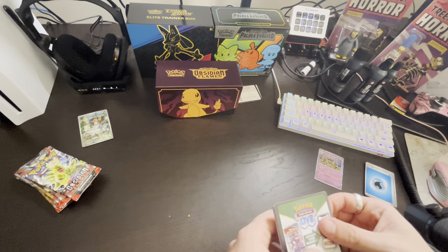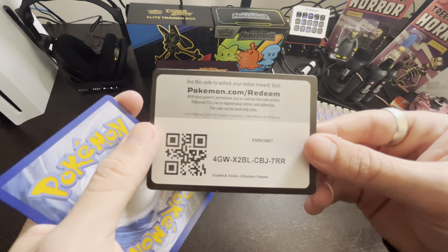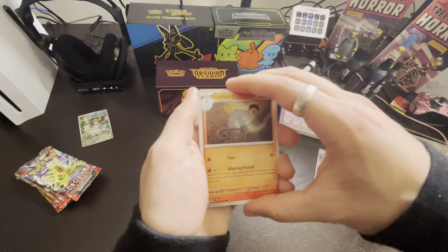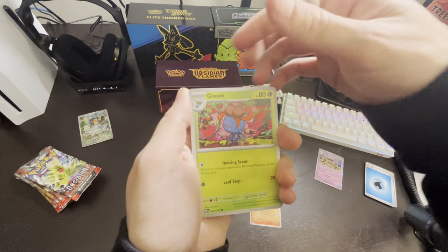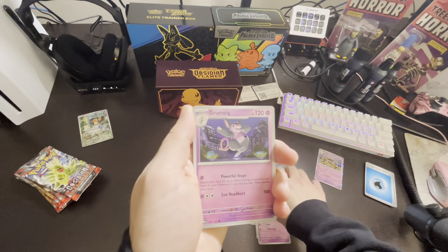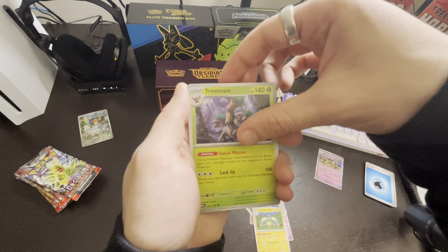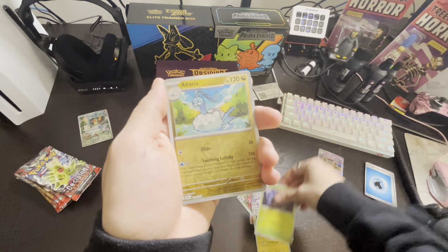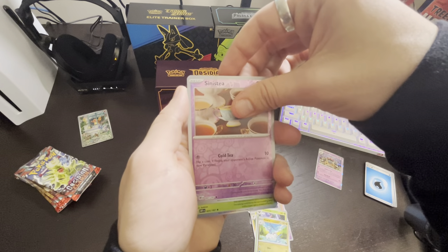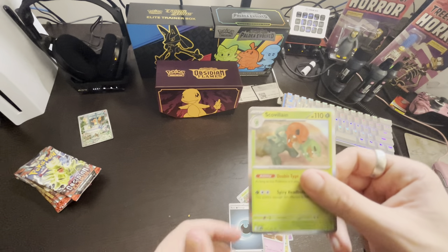Silver or gold — gold would be insane. Here's the code card. Pack 2: Lampent, Gloom, Bronzor, Snubbull, Grumpig, Bellibolt, Trevenant, Altaria, Sinistea, and Skullvillain — interesting card.